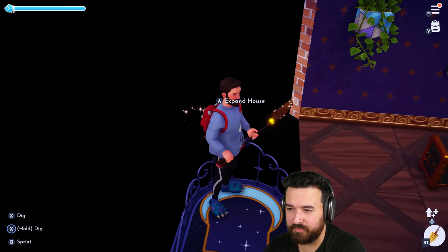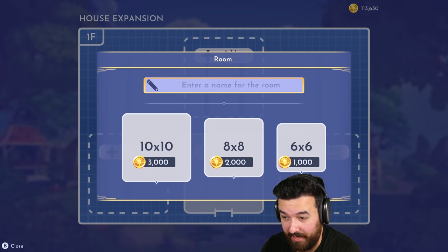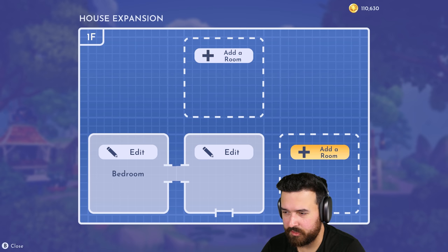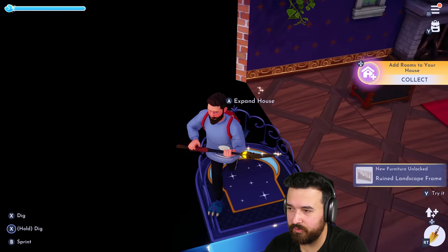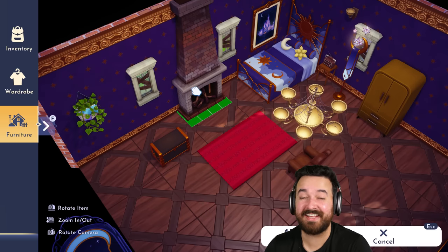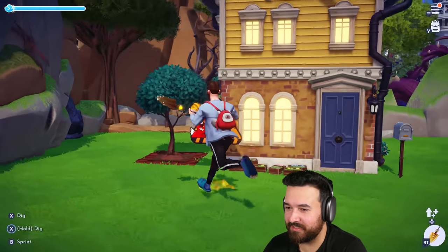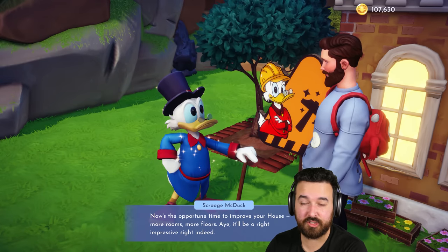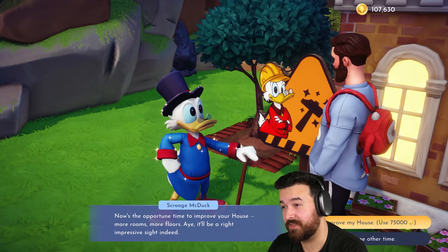Let's expand our house — we can add a bunch of rooms or make our main room bigger. I'll add a room to the left; might as well go 10 by 10. That's going to be a bedroom. I do still want a storage room somewhere, so maybe this side will be the storage room, and then we can add a third room at the back. I notice one door is hidden behind the fireplace — it's a secret room! I also want to expand the exterior of the house, which increases our storage too. Scrooge McDuck is basically the only contractor in town — 75,000 coins.